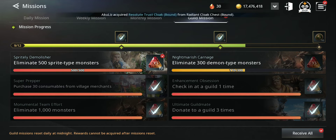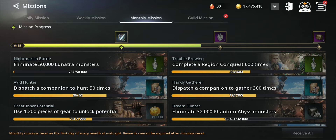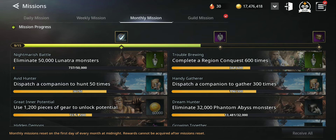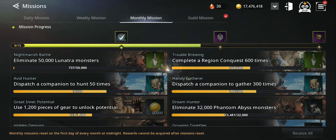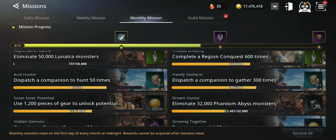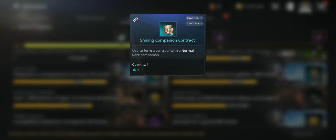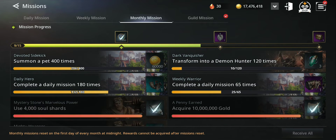Check which requests give companions and try to complete them — the more you complete, the more free companions you get. Another way is through monthly missions. If you dispatch a companion to hunt 50 times in one month, you get a shining companion contract. Also, dispatch a companion to gather 300 times in one month and you get another shining companion contract — so you can get two per month from monthly missions.